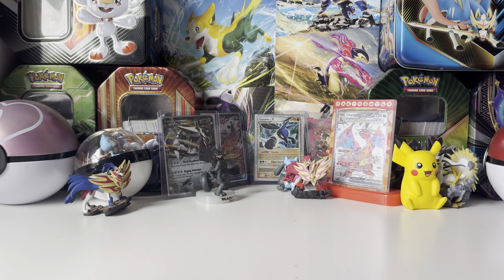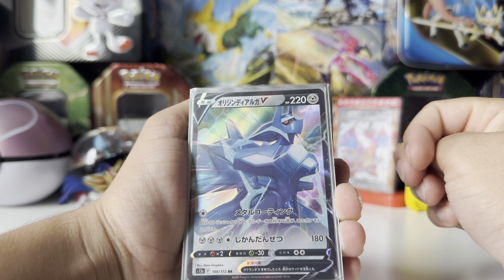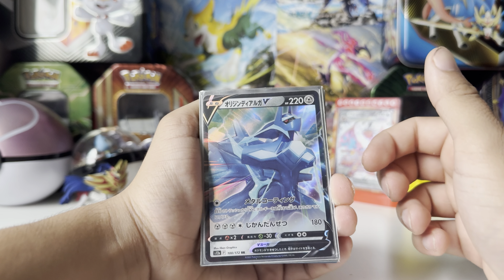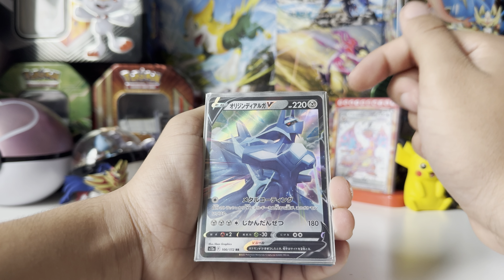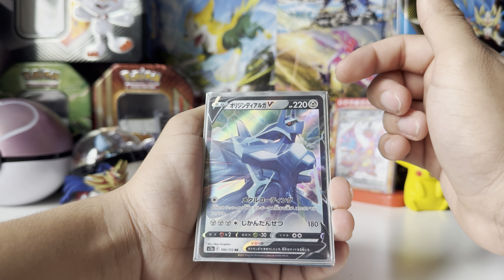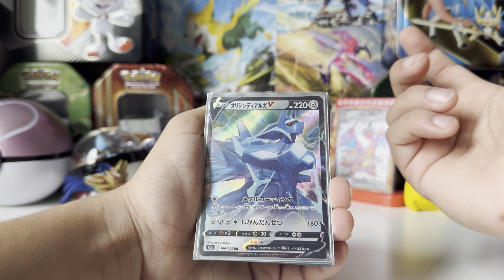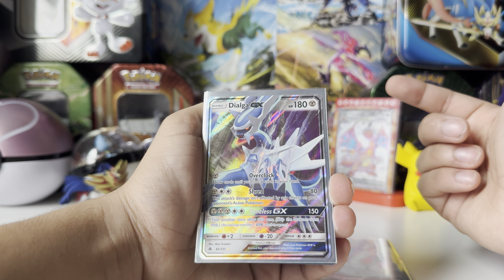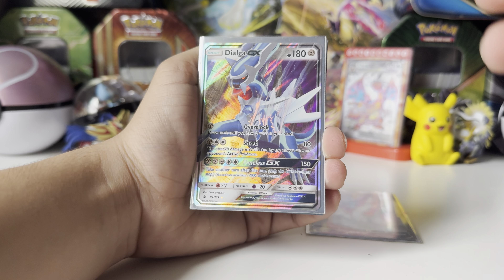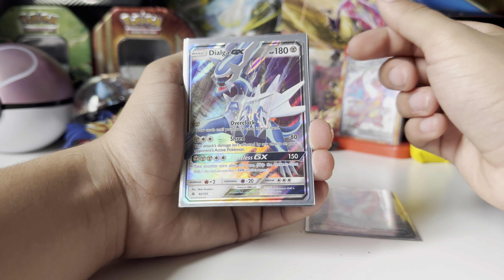So we'll start with the actual cards here and I don't have that many. We do have a nice Japanese Dialga — really nice card. I don't have this in English. I'm not entirely sure what set this is from, but it's a really cool card. I believe this is the Origin Form Dialga, if I'm not mistaken. I do actually have a Dialga GX — I believe I must have pulled this at some point because I don't buy GX cards ever. But yeah, that's a pretty interesting one.